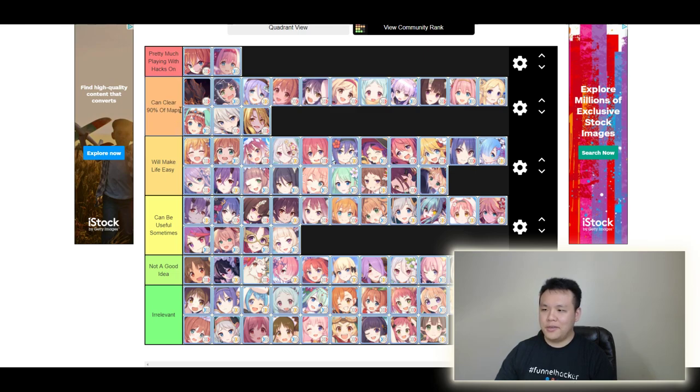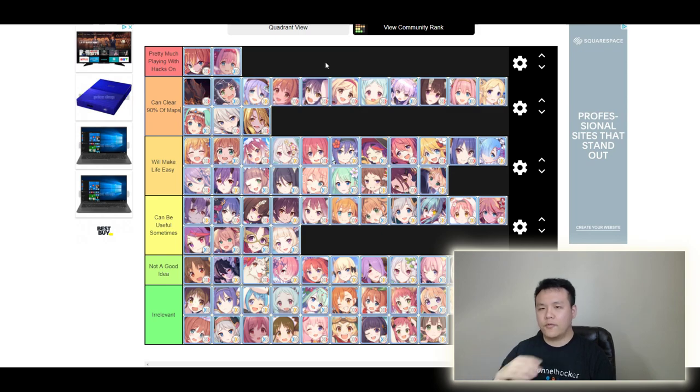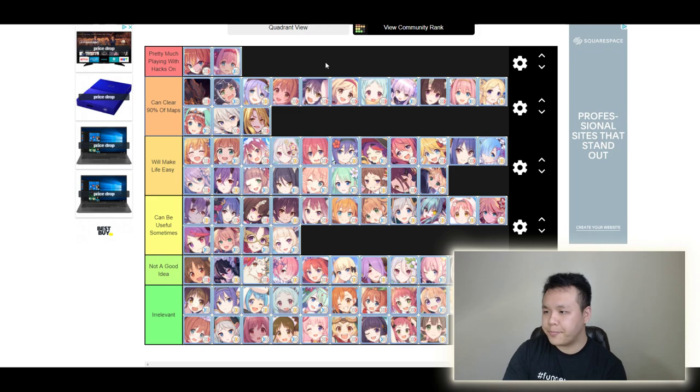The 'can clear 90% of maps' tier — if you have these units you can basically run them through 90% of everything and clear it very easily. Jun is a very versatile tank, really good for progression because she has a physical defense debuff, she can heal, and she can tank both physical and magical damage. Her union burst is a shield that absorbs both physical and magical damage. Her only downside is her fragments aren't easy to farm until later in the game, so at three stars she can carry you through the early parts, but mid-game it gets harder unless you keep her rank and equipment maxed.